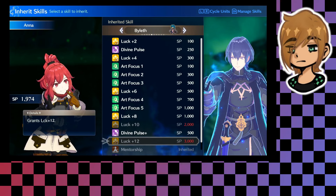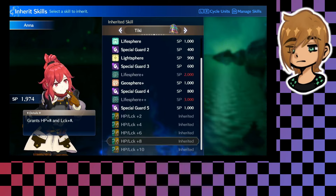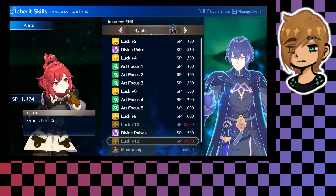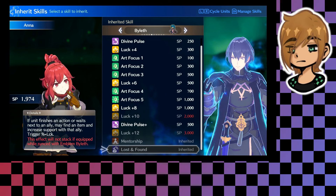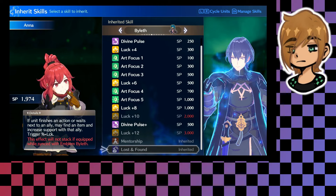Biolith will also stack, so once Anna hits level 40 we can take Tiki off and put Biolith on her instead. You may still want to keep Tiki in certain situations — it's only two points difference, but if you're trying to min-max and make Anna an absolute gremlin, go for it. The other benefit of having Biolith is you'll have lost and found by default, so if she ends her turn near an ally she has a chance to just pick up items which you can sell for more stuff.